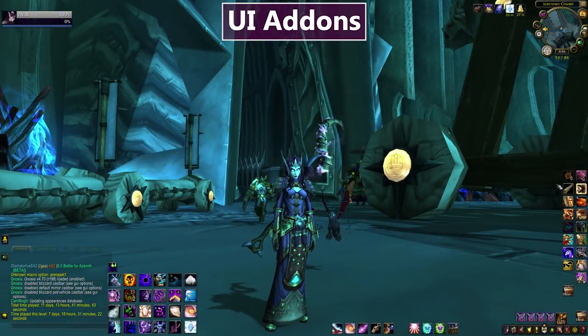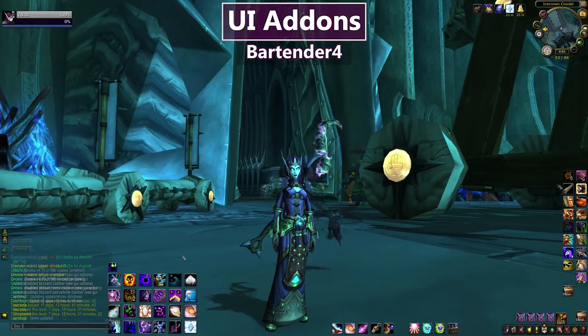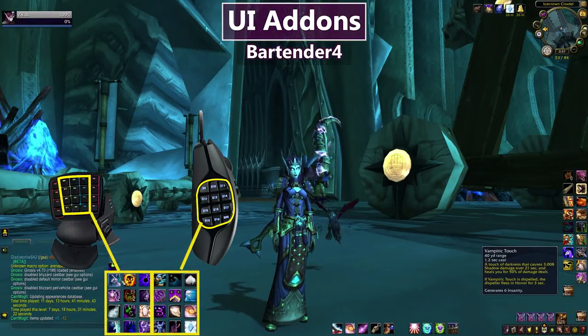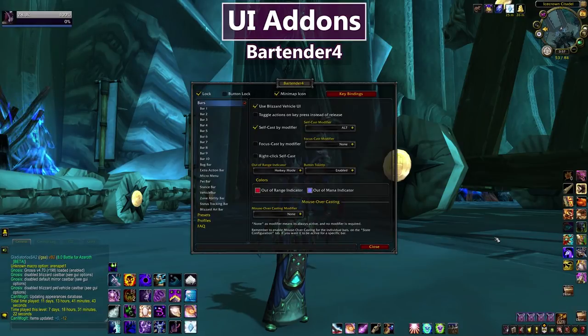The first category is the addons that make up my user interface, and the first and most important one is Bartender 4. Bartender is my first and only action bar addon — I've never needed another one because it's never let me down. Bartender allows me to group my action bars down here into these bricks, which correspond directly to keys laid out on my gamepad and also my mouse. You can move bars around and keybind very easily. Bartender settings are accessed by typing slash Bartender, and this is what the options look like.